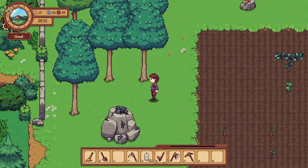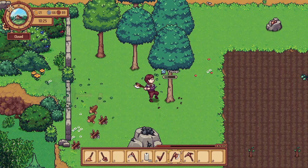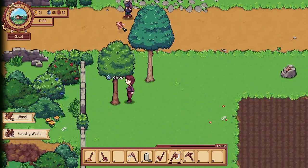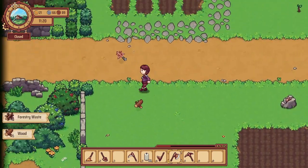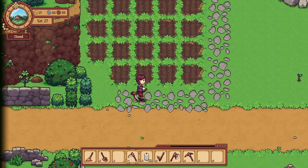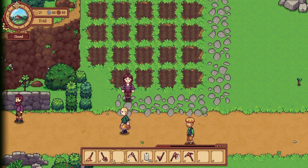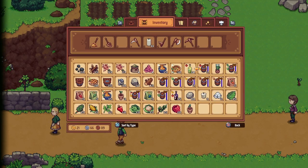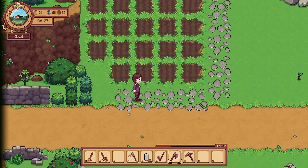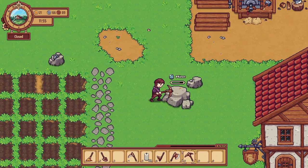We have some trees we can chop down over here. I'm not sure if I liked the pathing here, but I really don't know how to take it back up. It doesn't seem to give the option to take it back up unfortunately. Is there any other tools I can use? No - can't dig it up, can't hoe it up, and can't pickaxe it up. So it's permanently there now. Let's get some more stone from here.